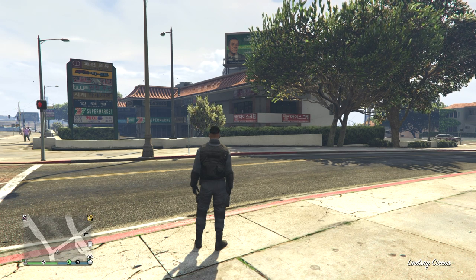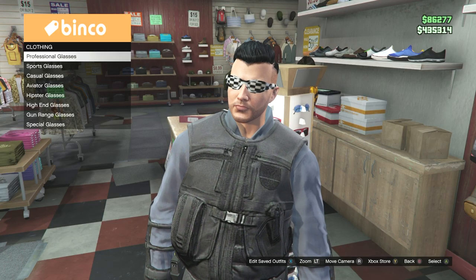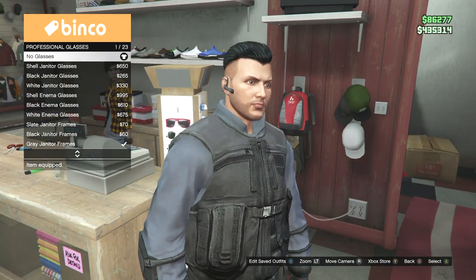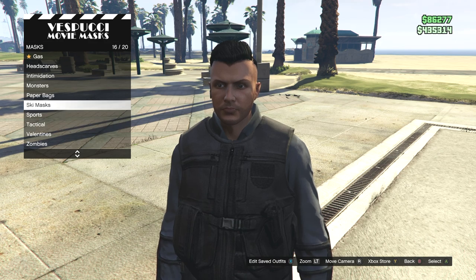This should bring you back to the free roam lobby. When you load back in, you should see that you have the full NOOSE outfit. The next step is to head to the clothing store and go to the glasses section — from here, take off the glasses you currently have equipped. Do not equip any other glasses, as it will cause your outfit to disappear.